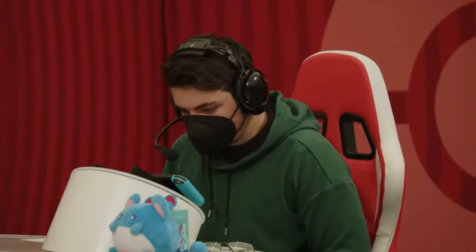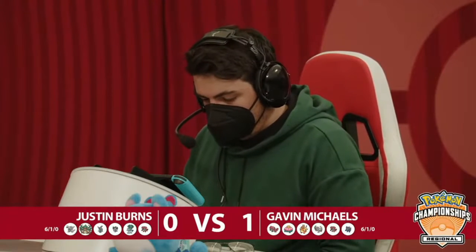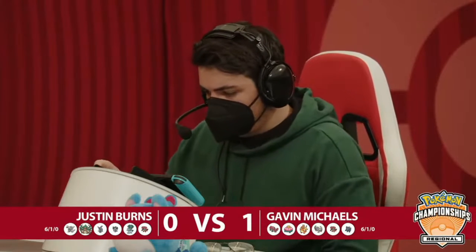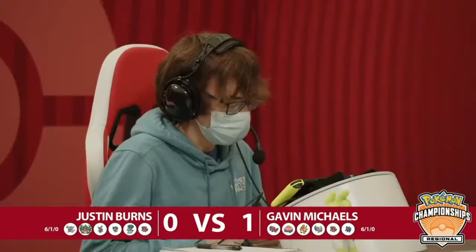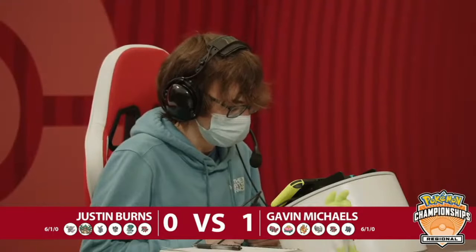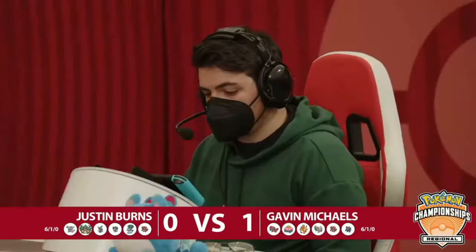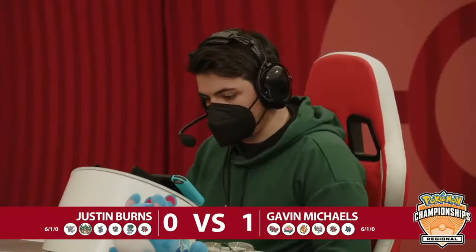A Scary Face in a scenario where the result of the game is actually still in question is really scary. It's hard to just use Trick Room when Grimsnarl is out there — in a different scenario without a Fake Out being threatened, a Scary Face onto Groudon would have just knocked out Calyrex itself. Justin was not quite as close to pulling that one back as it looked. Usually you have Scary Face because you want your Pokemon to move before your opponent's, but this time it punished Justin for setting up Trick Room.